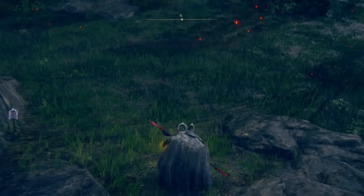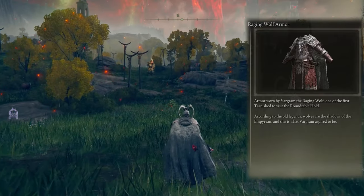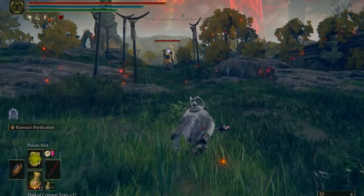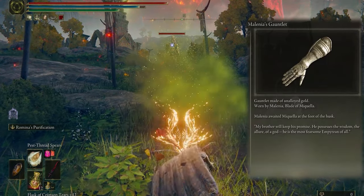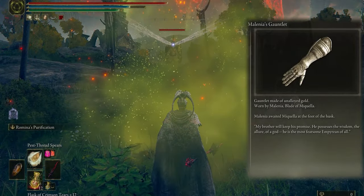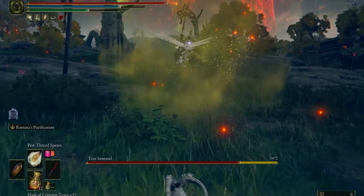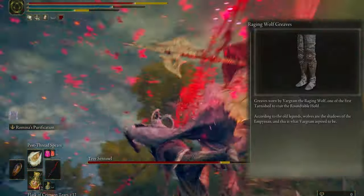For the chest we have Raging Wolf Armor, which is strong against magical and physical damage. For arms I use Malenia's Gauntlets.